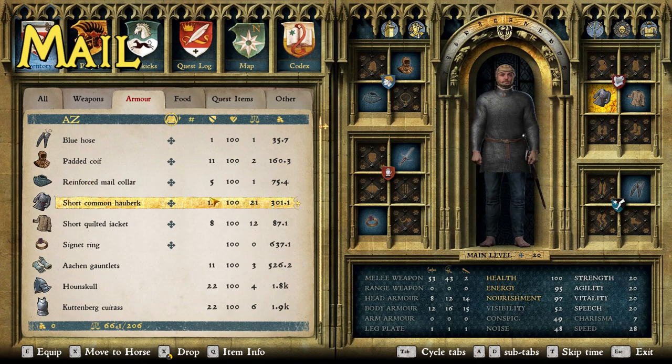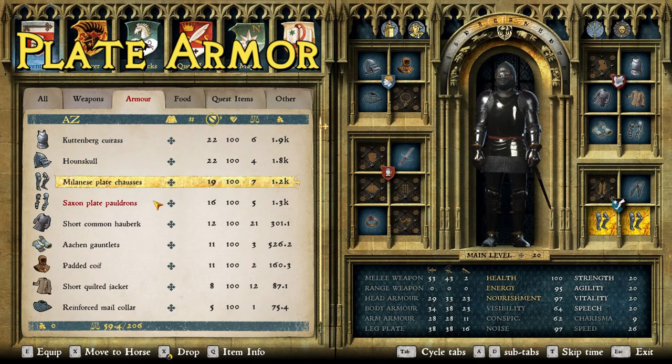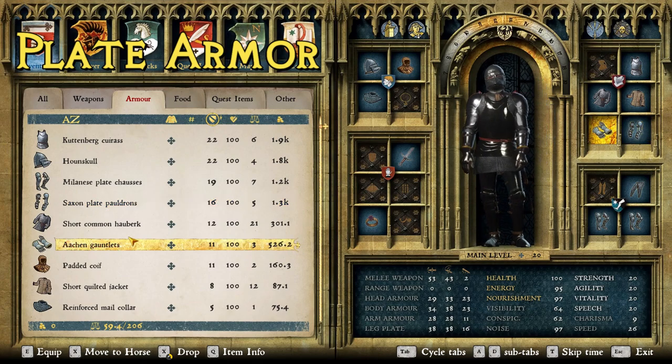Let's put on the top layer and see what he looks like all together. We were able to put together something that looks pretty close to what he wears. There are a few things missing, but first let's go through the pieces. The pieces are the Kutenberg cuirass, the Hound Skull, the Milanese plate chausses, the Saxon plate pauldrons, and the Aachen gauntlets.